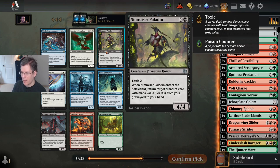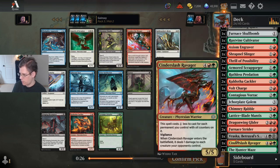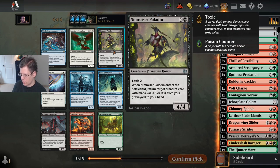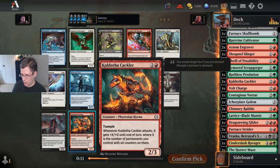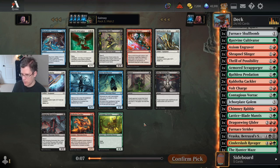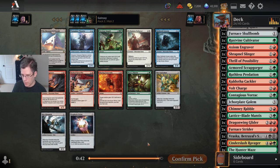This Nimraiser Paladin is not a bad card, but I already have plenty of five-drops. If it was going to be easy to cast, it would be an upgrade over the Furnace Striders. But I don't know that it's going to be easy to cast in my deck. I don't think I'm going to play a third Cackler or a Tiranax Atrocity or Awaken the Sleeper — I'll just take the Paladin and probably not play it.